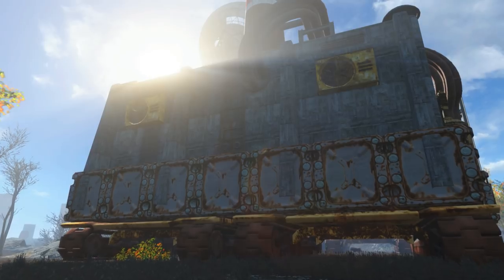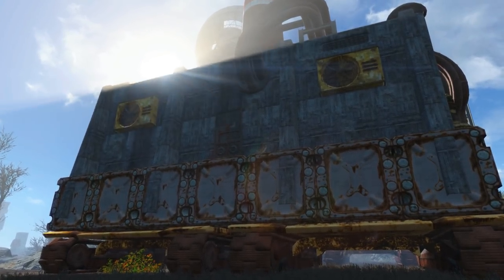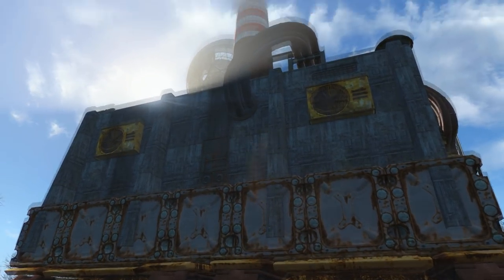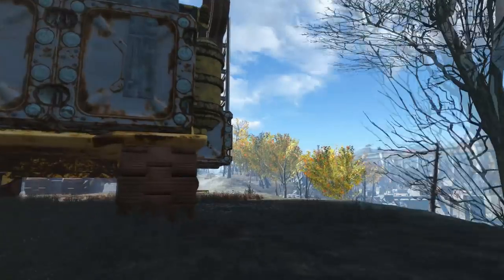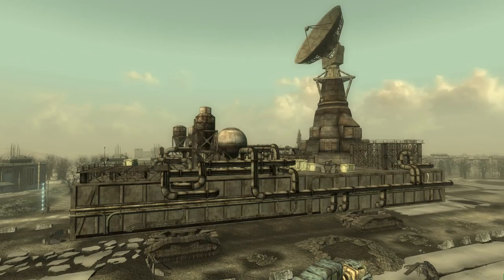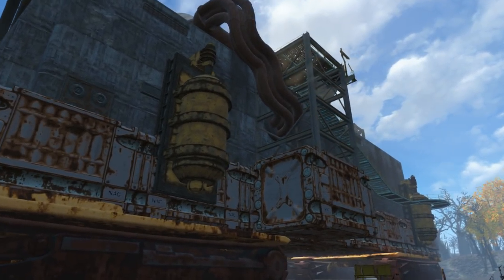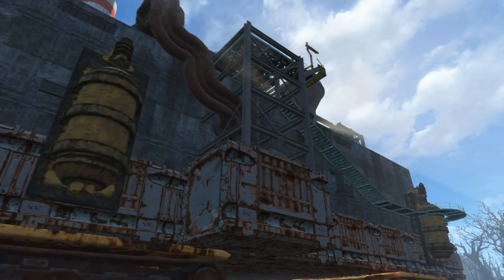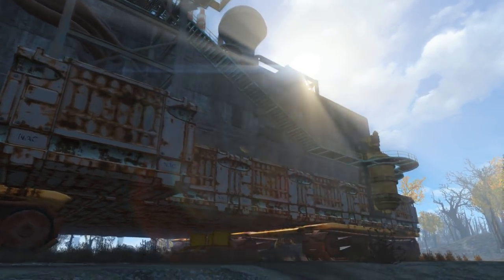Next up at number 4 is the Enclave Mobile Crawler settlement by Vaultman 111. Feeling nostalgic for the Enclave? This mod might be for you. The mod adds the Enclave Mobile Crawler into Fallout 4. The Enclave Mobile Crawler was seen in the Fallout 3 DLC Broken Steel. Here's a picture for reference. It was originally a space shuttle orbiter mobile platform that the Enclave had appropriated, and a location to stash their most valuable technology. It was also used to launch orbital strikes from the Bradley Hercules satellite. This battle station is also where the Elite Squad Sigma train and Deathclaw experiments continue.